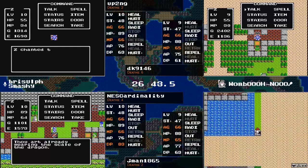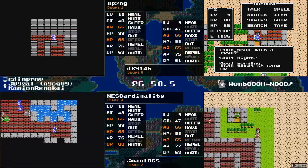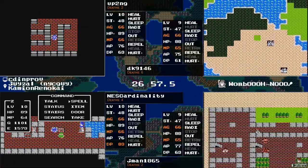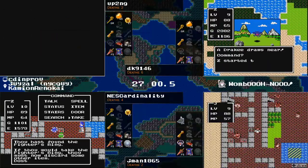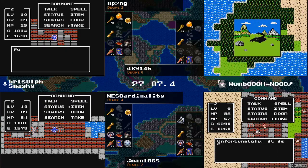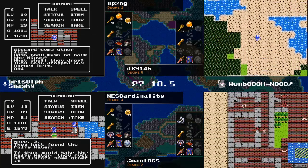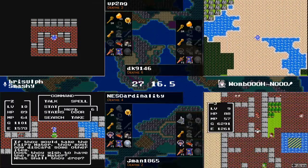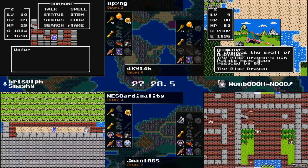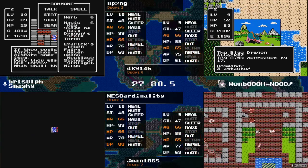Up2ng — well, jman — managing to take out a stone man by just chucking Hurt spells at it. NEScardinality is in Garen's Grave now. Up2ng is going to discover all the nothing burgers and then move on with life. At this point, I don't know if we've seen the Jerk yet — we have seen the Jerk, off on its own little island. There's a bridge and it's just across there in a forest, but I'm not sure which direction that is from the castle.